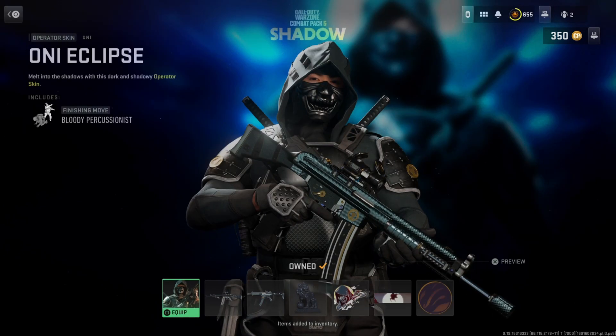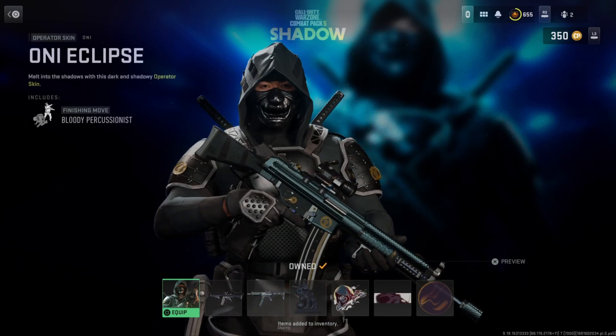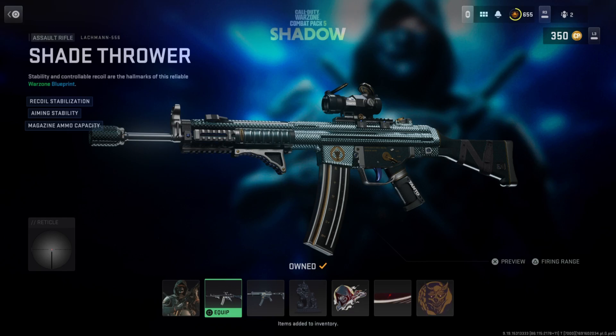In this pack we have a skin for the operator on the Eclipse, and we also have a finishing move called Bloody Persecutionist. Then we have two weapon blueprints — the first one is the Lock.